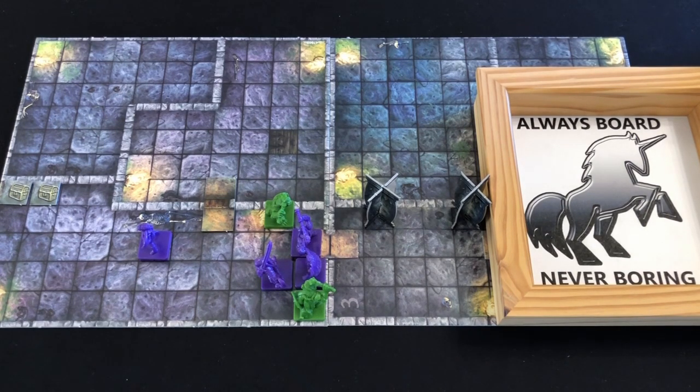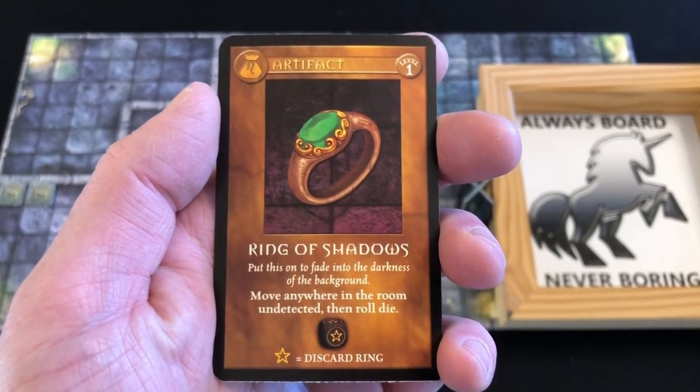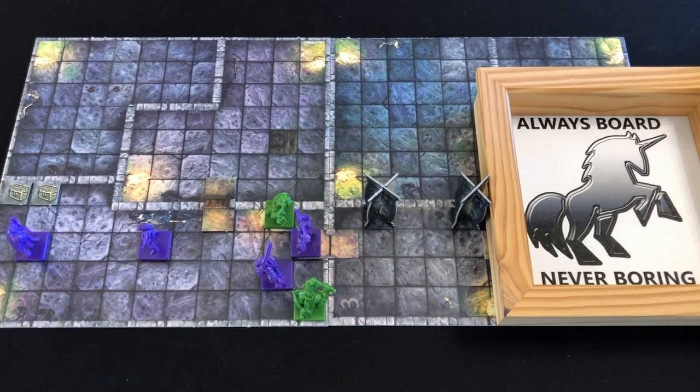Next up we have our elven wizard, and she has found a special ring. This ring allows her to move anywhere in the room undetected - we're going to teleport out of danger. We move all the way over to there and now need to roll the black dice to see if we get to keep our ring. We've rolled a blank, so we do get to keep the ring - that's fantastic. Now we shoot our bow. Both goblins have taken two wounds each, so it doesn't really matter which one we go for. We completely missed with that attack, but we did roll the star symbol, which means we get to recover one spell point - we're now on two spell points. If we can recover one more, our armor class goes back up to two.